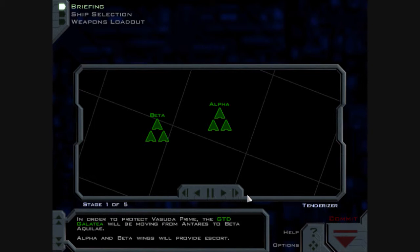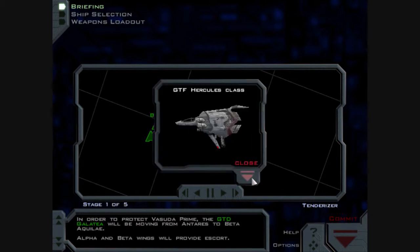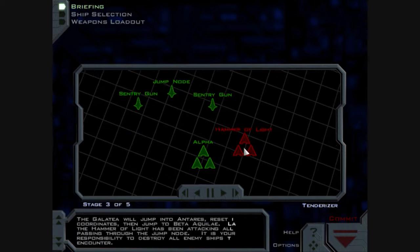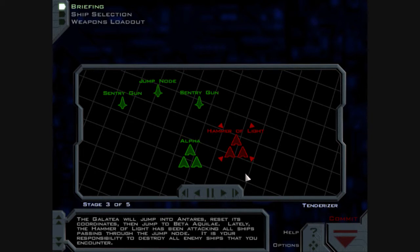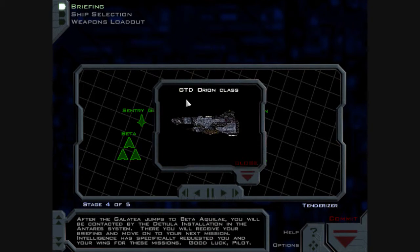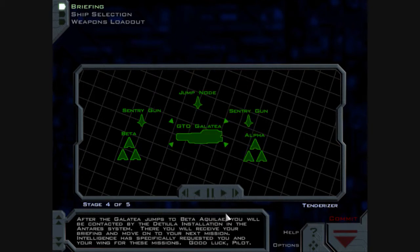In order to protect Vasuda Prime, the GTD Galatea will be moving from Antares to Beta Aquilae. Alpha and Beta wings will provide escort. The sentry guns surrounding the jump node were severely damaged in the recent Hammer of Light attack. Alpha wing will inspect the sentry guns to determine if they are salvageable; Beta wing will provide cover. The Galatea will jump into Antares, reset its coordinates, then jump to Beta Aquilae. The Hammer of Light has been attacking all ships passing through the jump node — it is your responsibility to destroy all enemy ships that you encounter. After the Galatea jumps to Beta Aquilae, you will be contacted by the Datulia installation. Intelligence has specifically requested you and your wing for these missions. Good luck, Pilot.